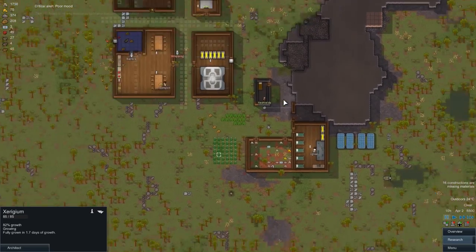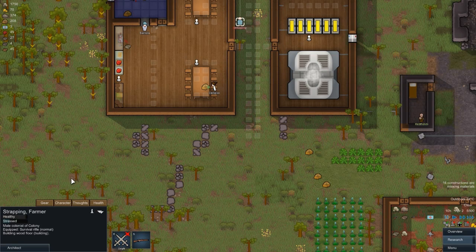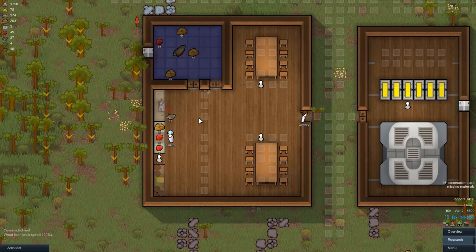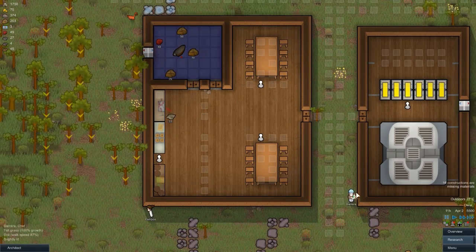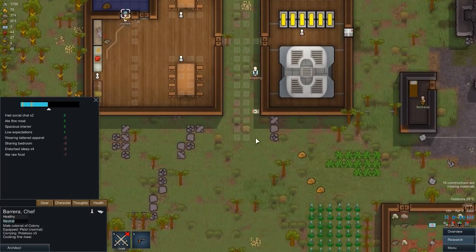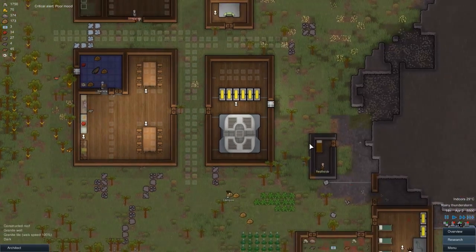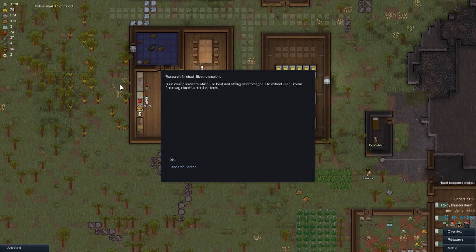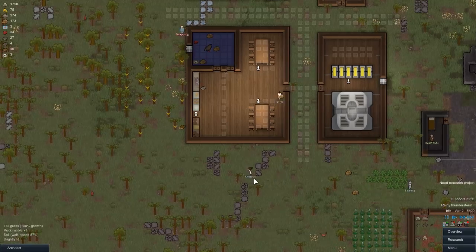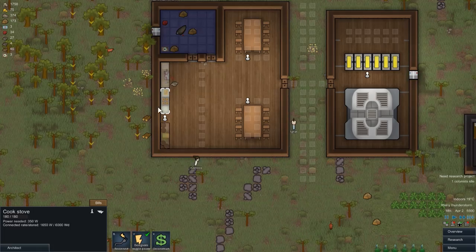Critical alert - poor mood. Who's in a poor mood? Stressed. It's because we've got low food law here, so we're going to have to cook these meals. Barry, prioritize cooking - we need to prioritize cooking here. We've got a bit of low mood, and a lot of people are too busy getting on with other things than actually cooking the food. Looks like we finished our research so we'll get them to crack on and chop wood, but we need to get their meals done as a priority.